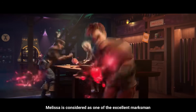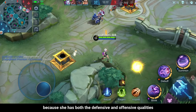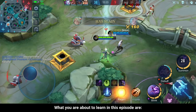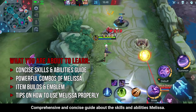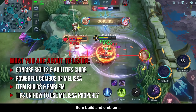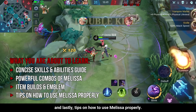Melissa is considered as one of the excellent marksmen because she has both defensive and offensive qualities which makes her difficult to kill during teamfights. What you're about to learn in this episode are: a comprehensive and concise guide about the skills and abilities of Melissa, powerful combos and how to execute her skills properly, item build and emblems, and tips on how to use Melissa properly.